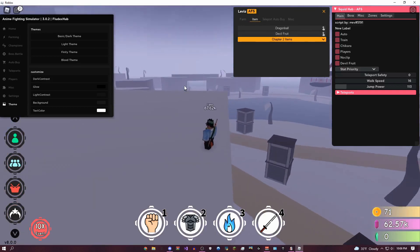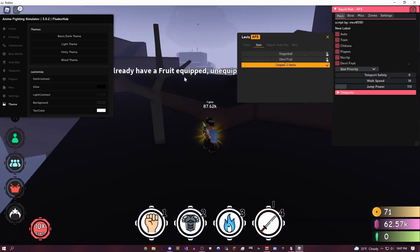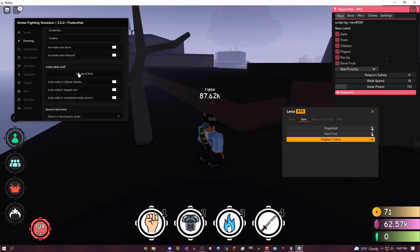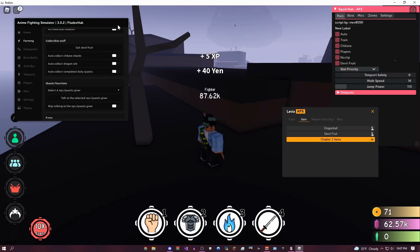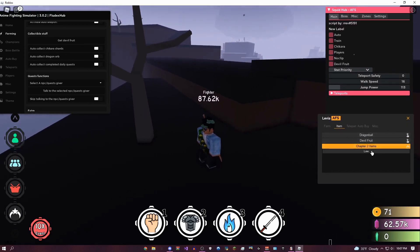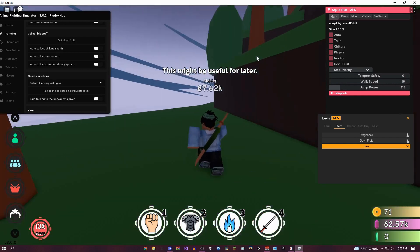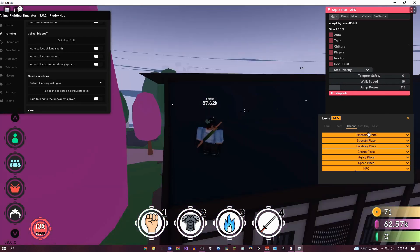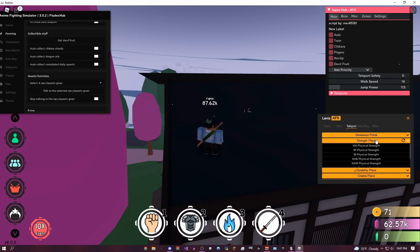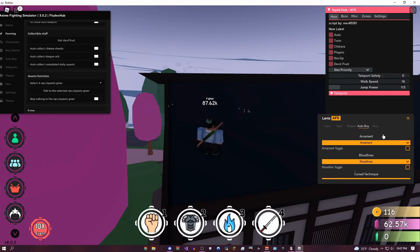Right here, you can teleport to devil fruit — so here's one right here, and I already have three so I can't really do that. Here's the dragon balls — there's one right there, let's see if I can pick that up. So I just completed a daily quest — there's my XP, there's my yen. I think that's everything on the item farm. There's one item I can teleport to, which is Law. These are all the places you can teleport to — I can teleport to any of the dimensions, strength places, durability places, basically anywhere you want to go, including NPCs.